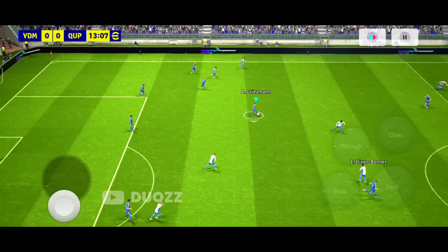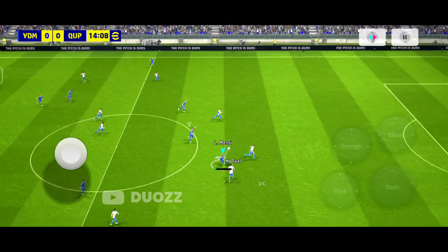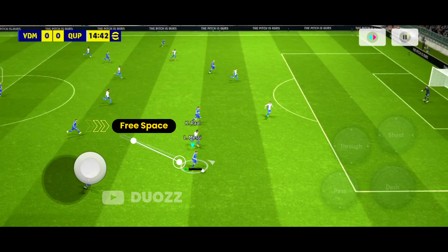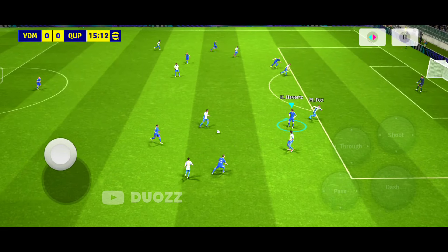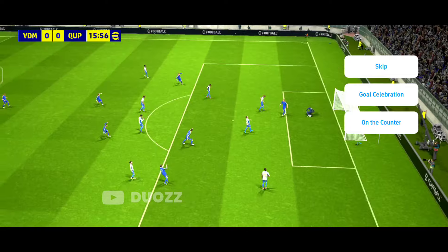Point number three: Make free spaces. Making free spaces to perform a throughpass against AI opponents is a real pain because of game script. But you can use one trick — call one of the defenders using your solo player to make a clear free area for a little amount of time, then immediately perform the pass. With this, your player can receive the throughball without any difficult marking.